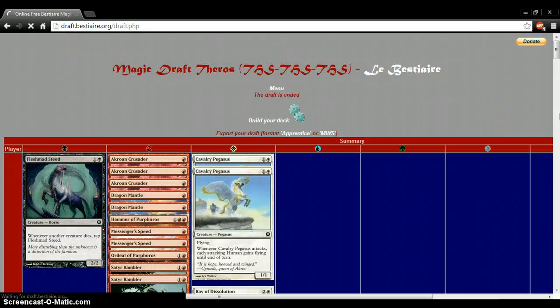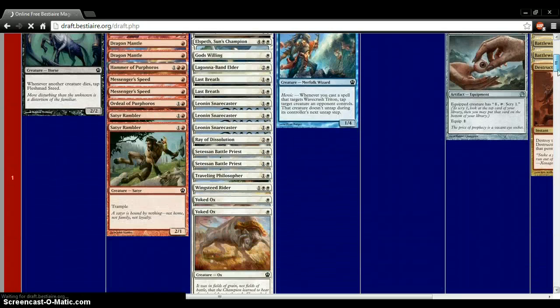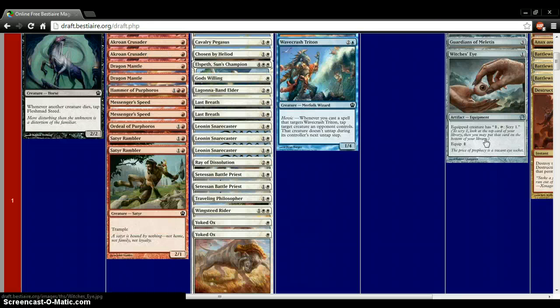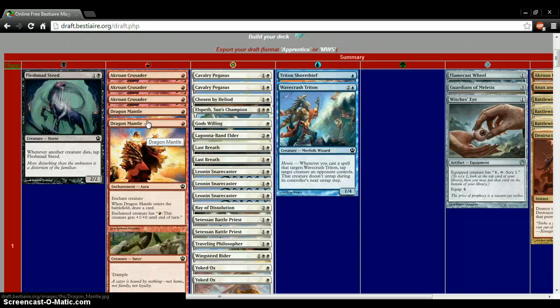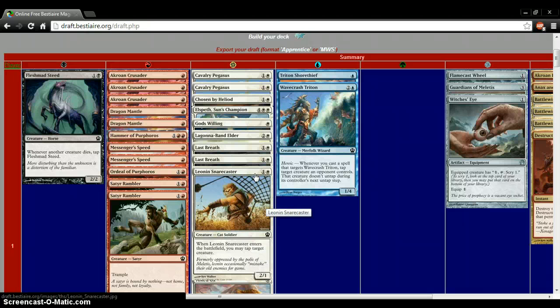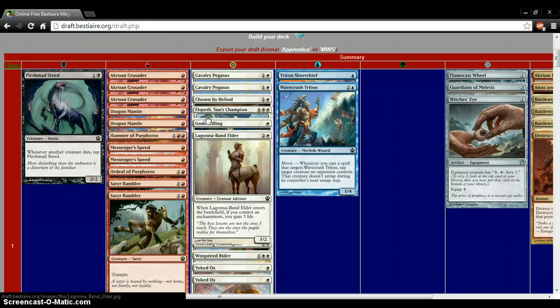Okay, let's look at the aftermath of this, because I did grab a Wavecrash Titan and I don't know why — I'm playing heavy blue. I still like my picks though, because I got three Crusaders. That's three creatures to boost up. And you're probably playing a 40-card deck, so three... I mean, you're going to get seven. And I got two more here — I got three of those. Last Breath, God's Willing, Chosen to heal your life. I like this a lot.